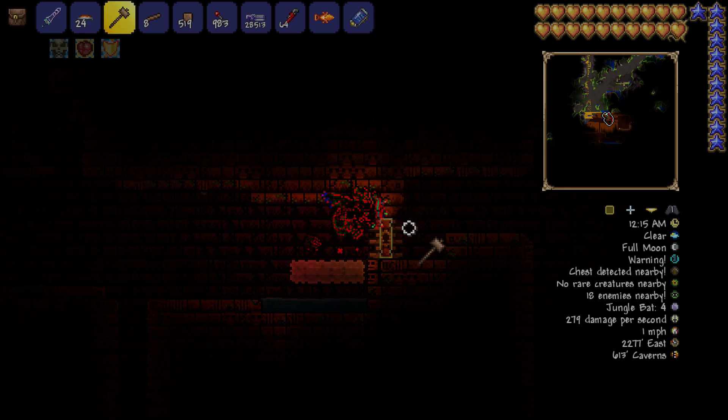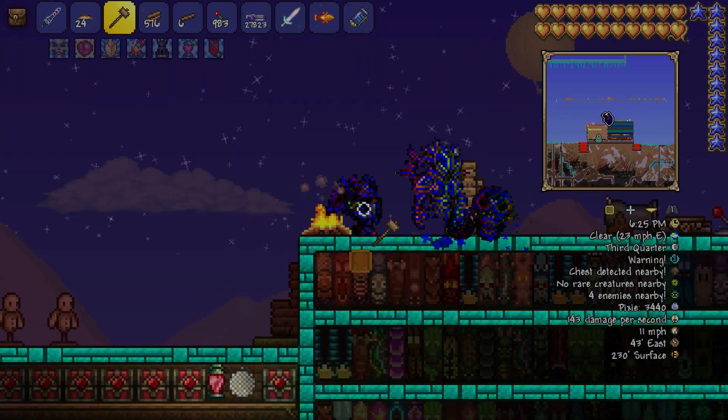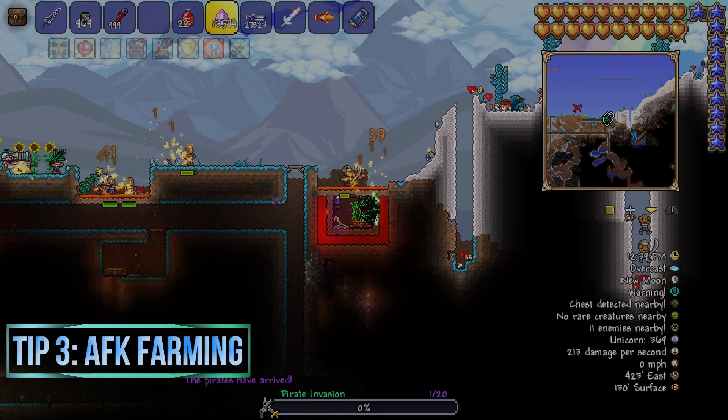Basically the whole point of this is to get the loot inside or just farm the monsters inside. You still can't summon Golem though — you need to kill Plantera first. This glitch also works with anything else that's one block wide, for example doors or any other blocks that are just one block wide.